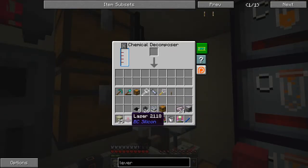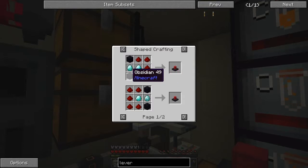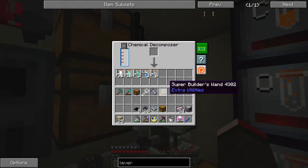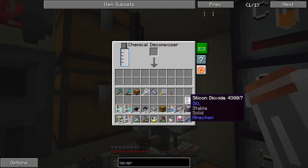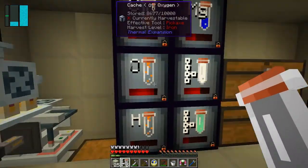The recipe for this - it's two diamonds, two pieces of obsidian which are basically four silicon dioxide, and some redstone. Let's decompose this and see what we get. We get 32 of those, some magnesium oxide that's basically the obsidian, six carbon nanotubes equivalent to two diamonds, and the rest is basically three redstone: iron oxide, silver, and copper.